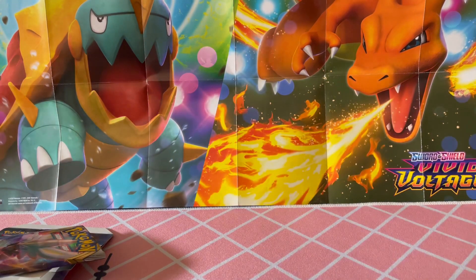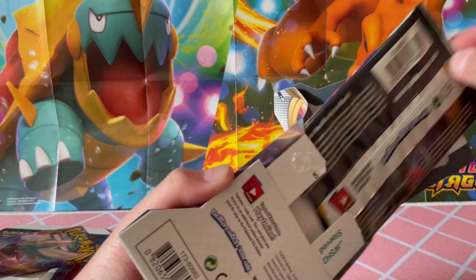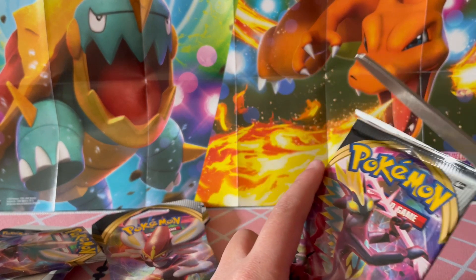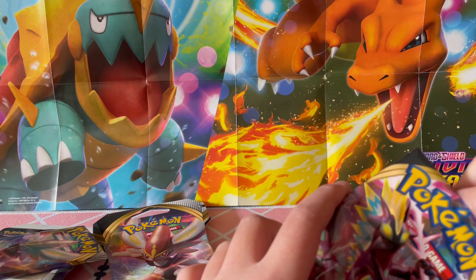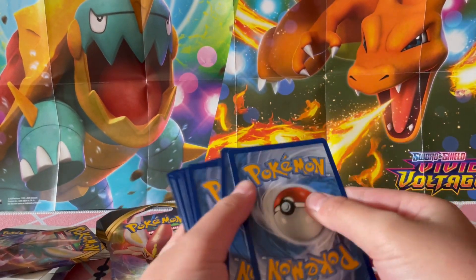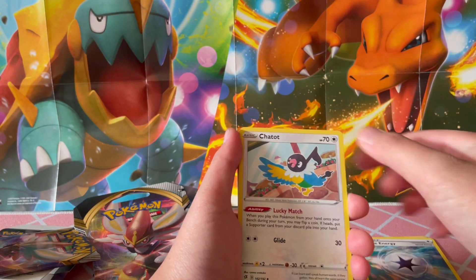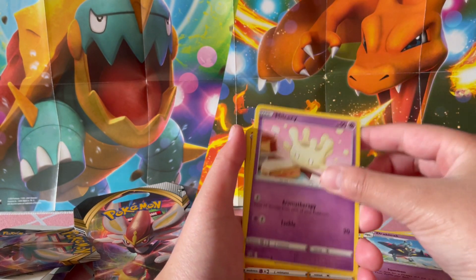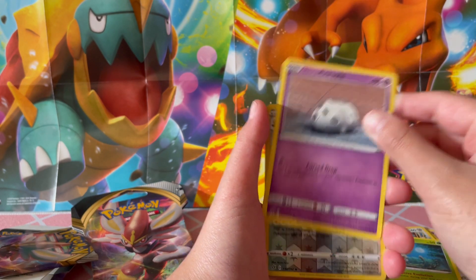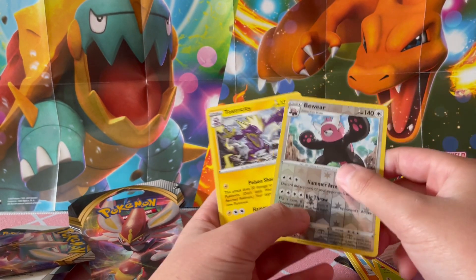Let's go with another Rebel Clash. This pack feels heavy — I'm feeling this pack, it is super heavy. Green code card. We got: Dark Energy, Capture Energy, Cheewat, Drakloak, Milcery, Galarian Farfetch'd, Galarian Mr. Mime, Caterpie, Galarian Corsola. Ooh! A Bewear — that's actually a really nice card — and a Toxtricity. These are two nice cards, I like those.